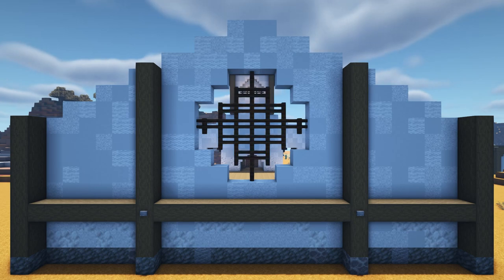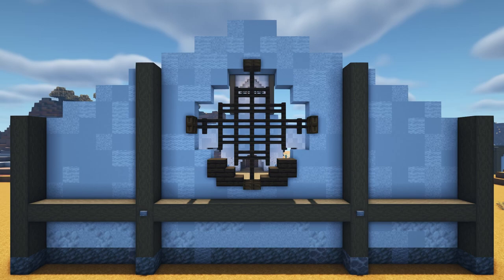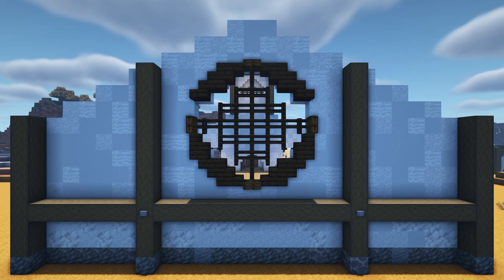Next we're going to add a window frame around the gap in the centre. Start by adding a dark oak trapdoor in front of the four fences that connect to the walls of the window. Then add another dark oak trapdoor on the outside of the first trapdoor to make them look like slabs. At the bottom beside the trapdoor in front of the fence, add two dark oak stairs facing the centre of the window. Then at the back of these stairs add an upside down dark oak stair facing away from the window. Top the upside down stairs off with a dark oak slab. Going away from the window add an upside down dark oak stair facing away from the window beside the slabs, then top off these upside down stairs with dark oak stairs facing into the centre of the window. At the top add two upside down dark oak stairs facing the centre of the window beside the trapdoor in front of the fence. Add a dark oak stair facing away from the building on the outside of these stairs. Add a dark oak slab under these right side up stairs, add a dark oak stair facing away from the building to the outside of these slabs, then add an upside down dark oak stair facing into the centre of the window under the stairs we just placed.